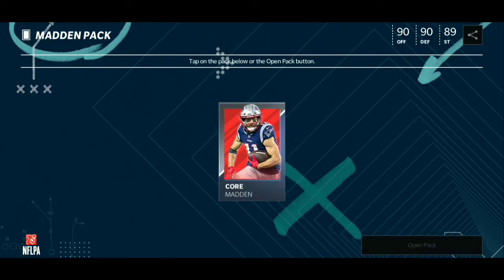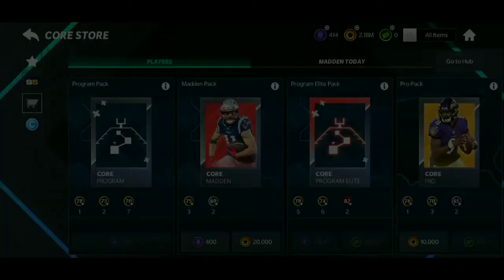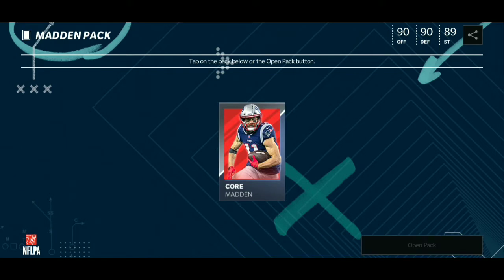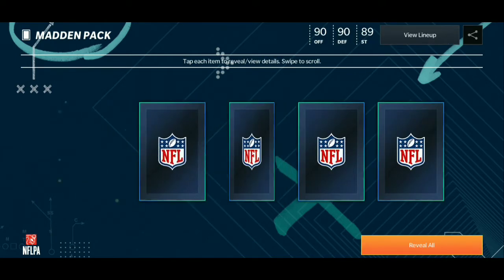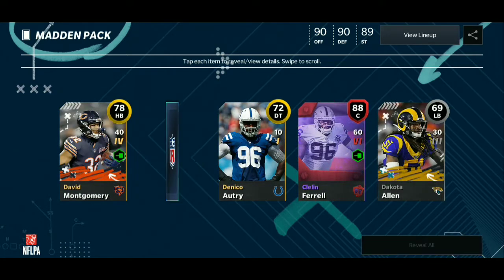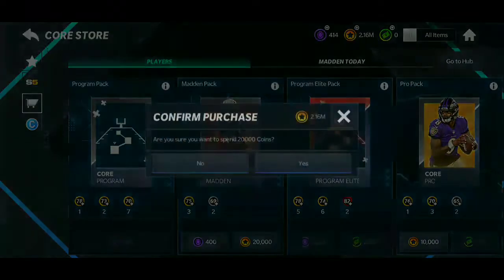I've seen someone pull all the elites out of here but one, which was really crazy. We got another elite — 88 coin! Dude, oh my god, okay that's actually pretty nice. That was a great pack — 88 out of there.